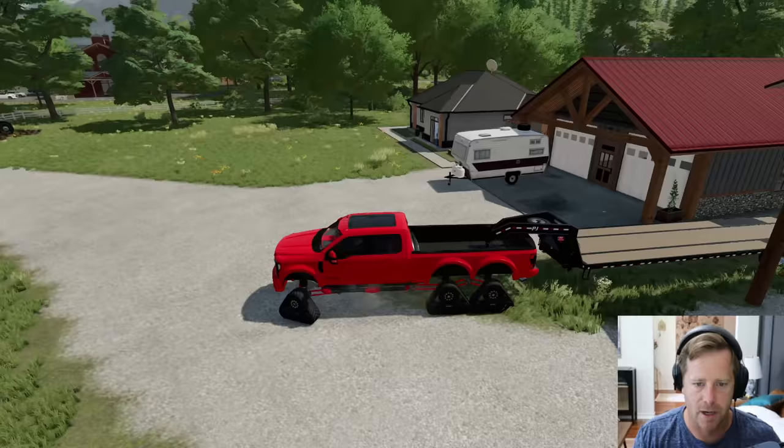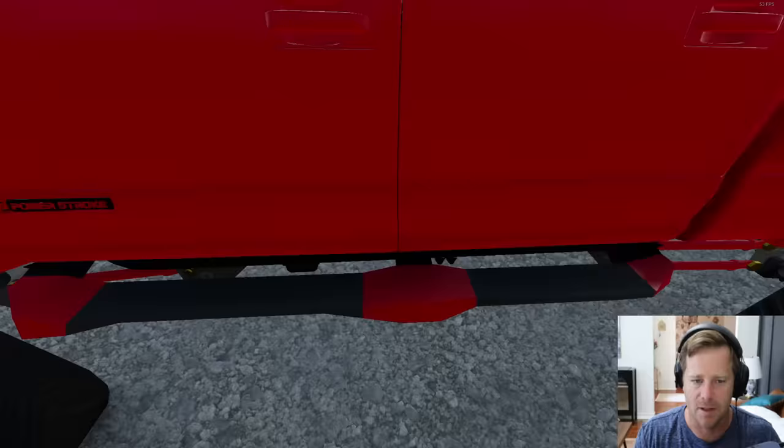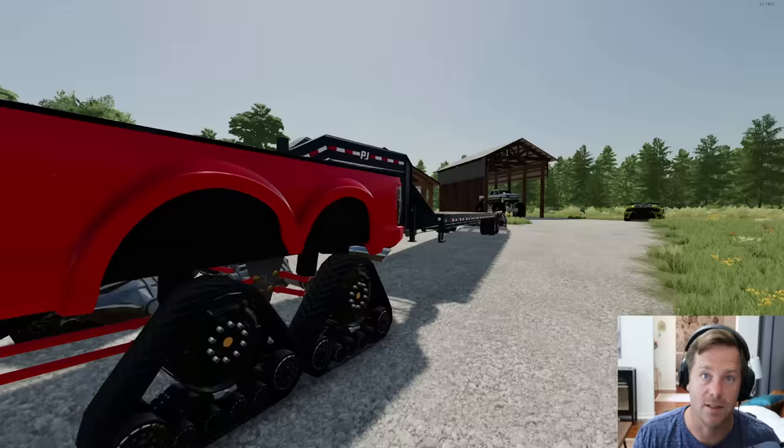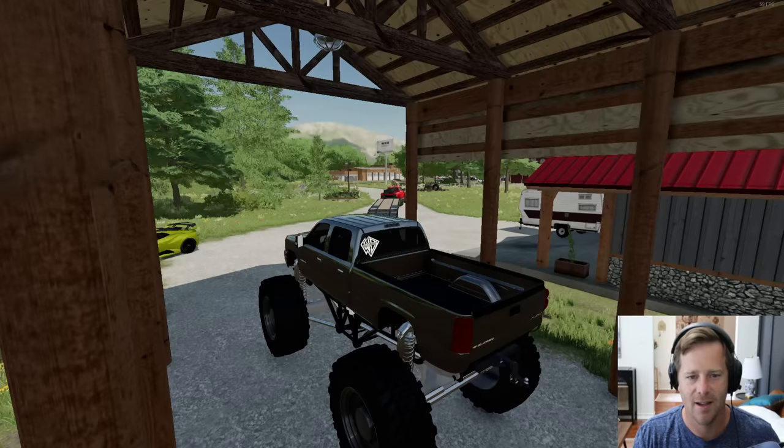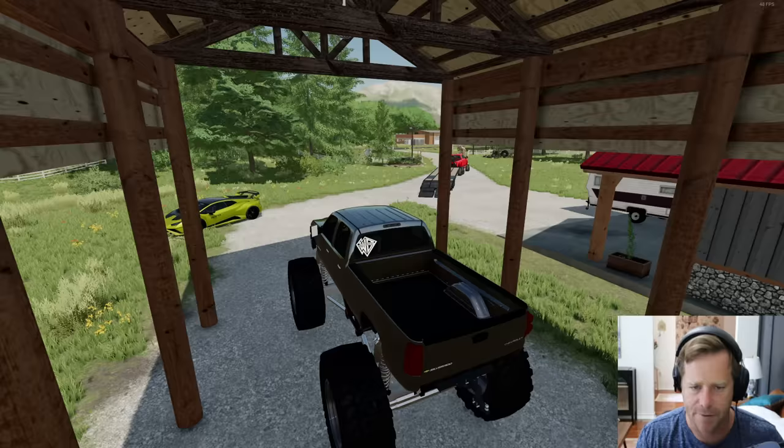We got the trailer hooked up, now let's pull this out. I want to lower the ramps. We could probably jump a few things with this truck with these cool tracks and it's actually pretty quick, and obviously it's strong — it's six-wheel drive. I'm not going to show you how fast this monster truck is yet; I'll just say very fast.